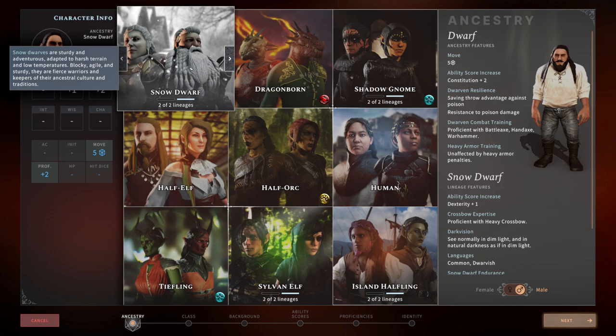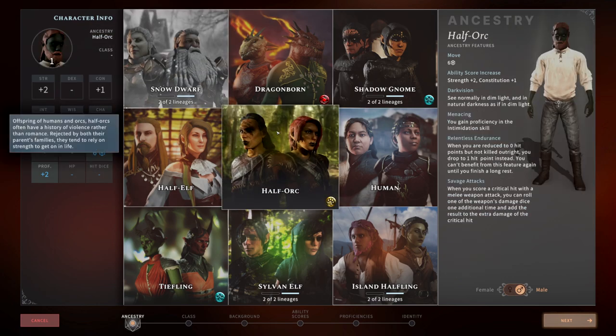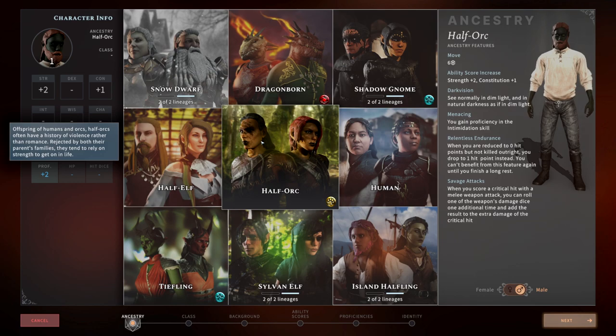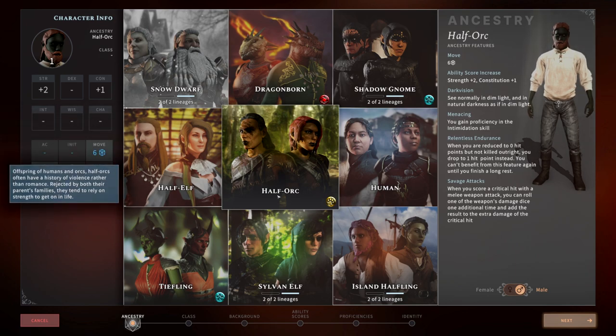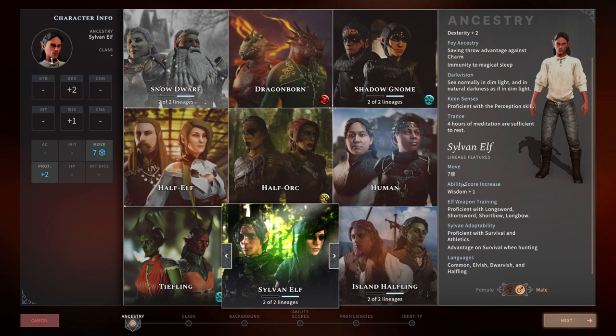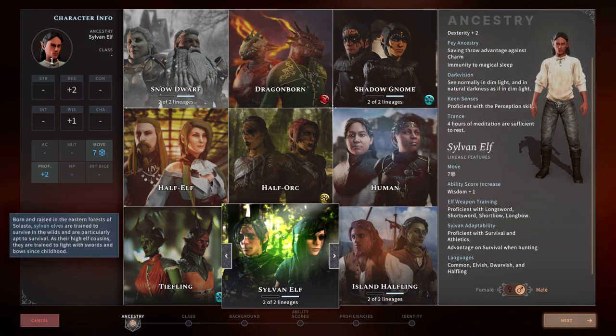Coming in at number two is the Half Orc, especially for strength-based characters. The ability to have Relentless Endurance and only drop to one hit point is amazing, especially as the tank of the party. The Savage Attacks extra crit damage is very satisfying. Third, I'd say the Sylvan Elf — their seven movement speed is amazing, especially with long-stride rangers and similar builds. I think you can't go wrong with the Half-Elf either, with the two charisma plus two other ability scores and immunity to magical sleep.